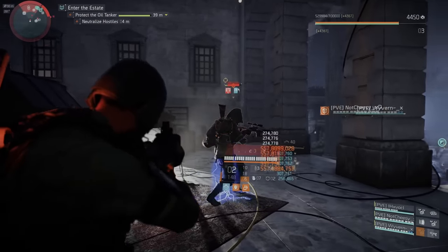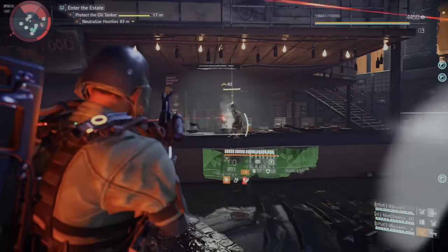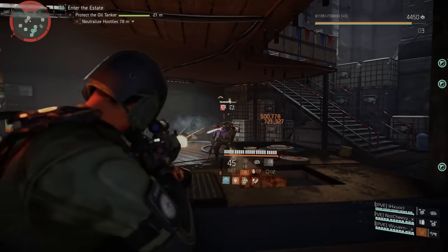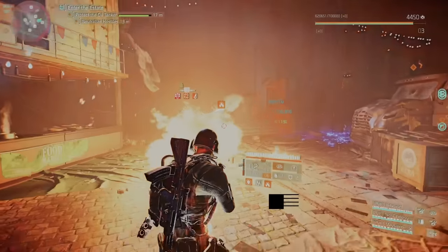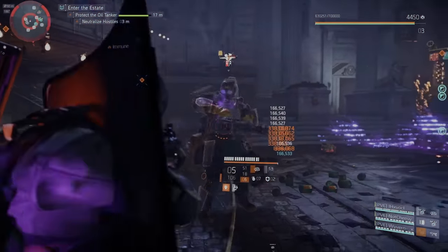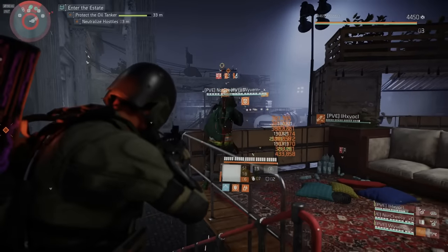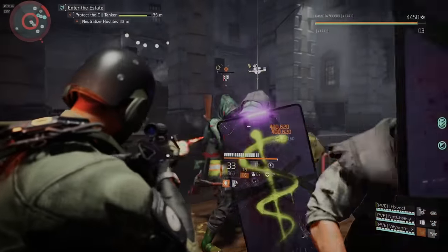This was probably the easier section — you just have to melt enemies before they melt you and make sure they don't damage the oil tanker. I was on protection-from-elites duty on one side with the Scorpio, the other three were up top getting healed. The guys with the minigun and the orange diamond are your priority. Once you take them down, the tanker is safe.